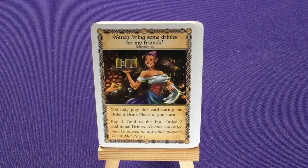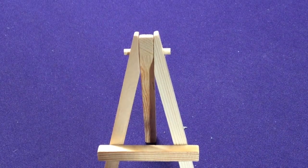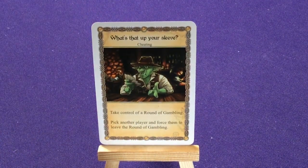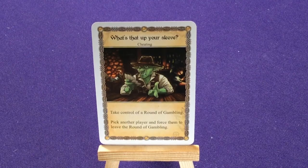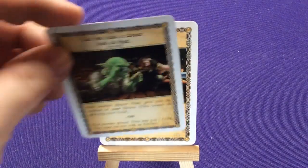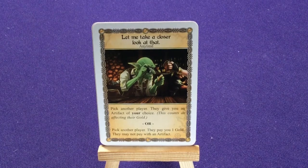There are slight variations on some of these, but they're generally the same, so you get similar effects. We have What's Up Your Sleeve: take control of a round of gambling, pick another player and force them to leave the round. He has two copies of Not Now — Research Requires A Clear Head: ignore a drink, and then reveal an artifact.